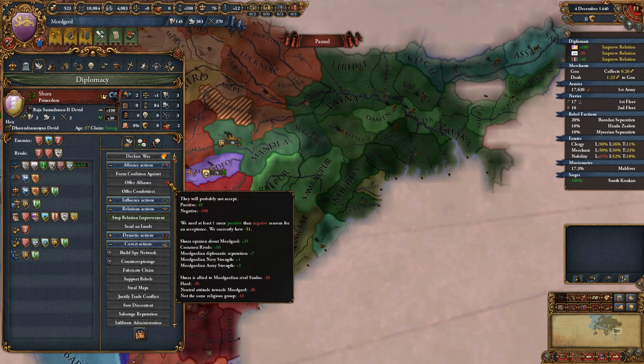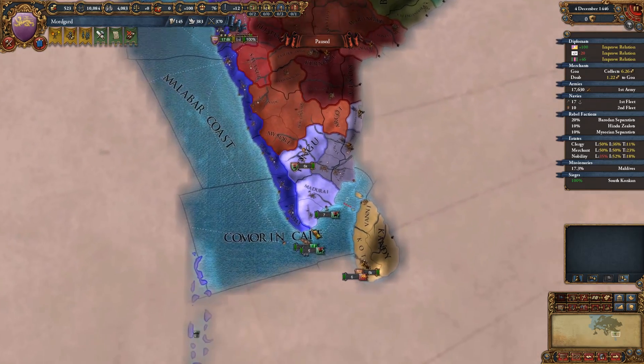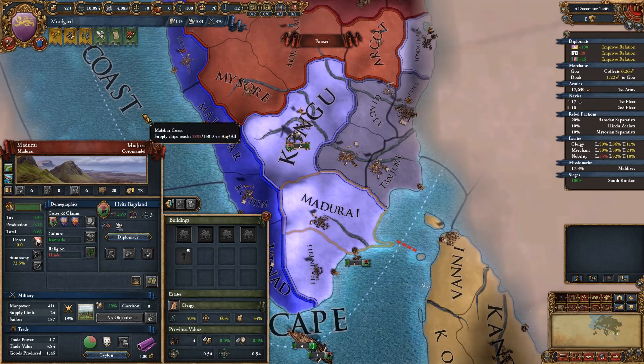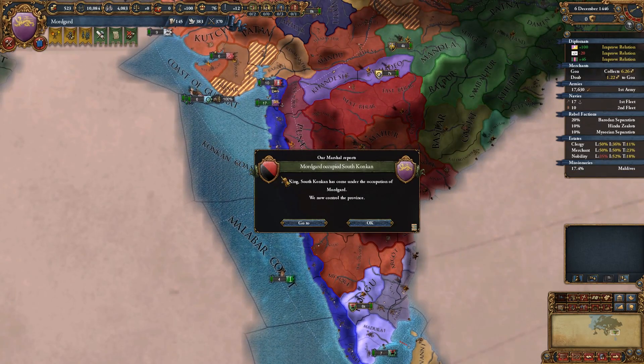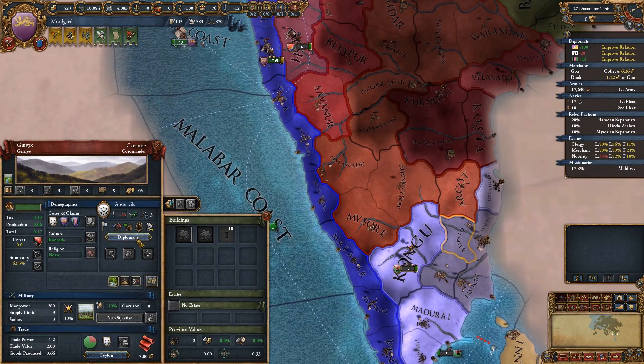Oh, if you didn't have that alliance with Sindus, then yes. Oh, I'm playing on hard - I had not meant to do that. Oh well, should make this more interesting. That's going to cause problems getting allies though. We absolutely need the Vikings to stay together now.